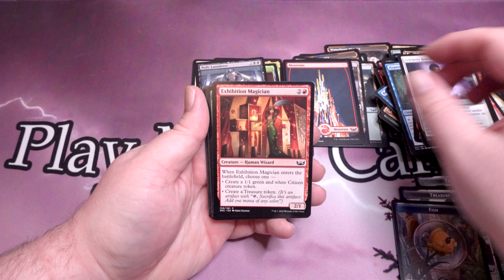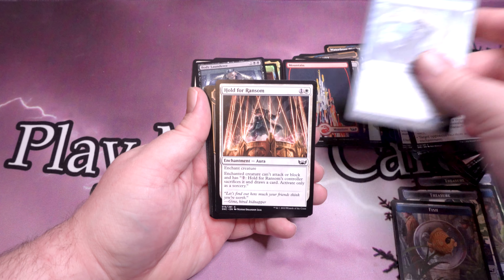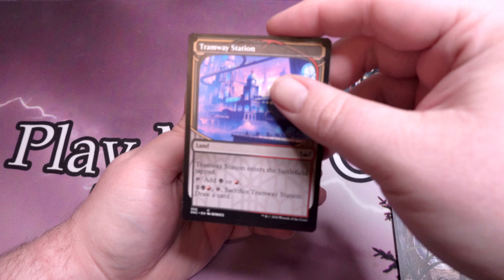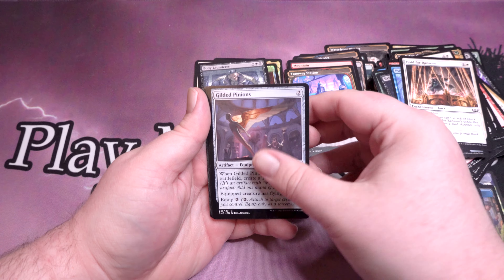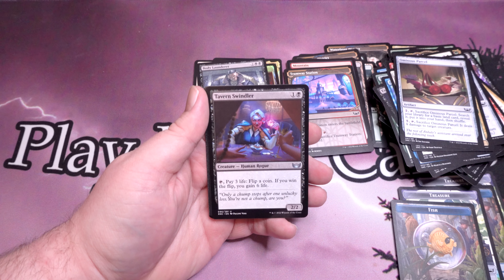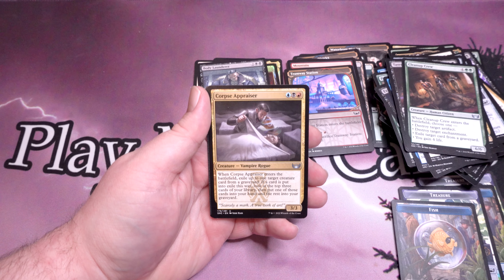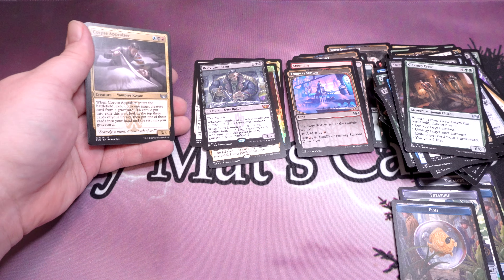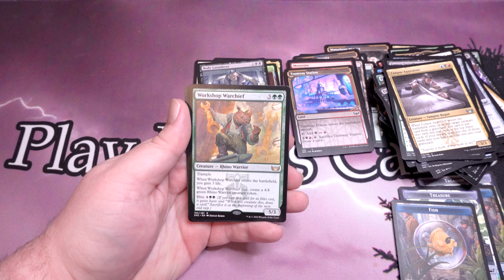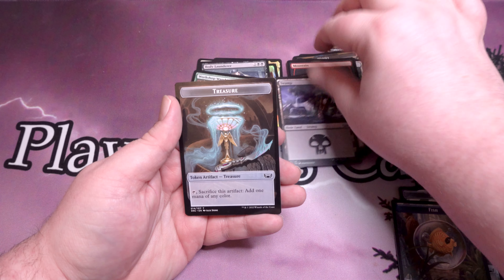Celebrity Fencer, Exhibition Magician, Prize Fight, Extract the Truth, Psionic Snoop, Hold for Ransom, Tramway Station for our Dual Land. Gilded Pinions, Jetmir's Fixer again, Ominous Parcel again, Tavern Swindler, Cleanup Crew, and Corpse Appraiser — another awesome pull even though it's an uncommon. These two work great together for obvious reasons. And Workshop Warchief for a Rare — another awesome pull. And a Swamp and a Treasure Token.